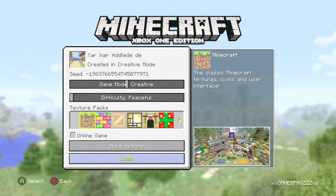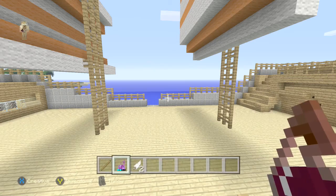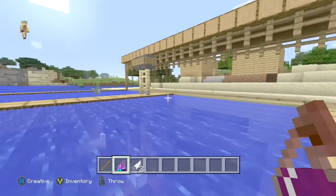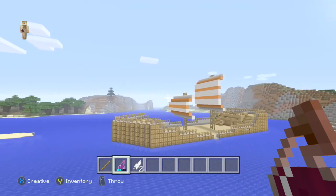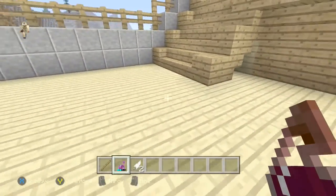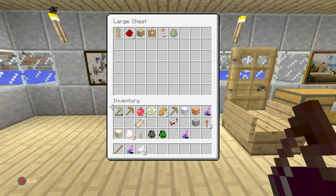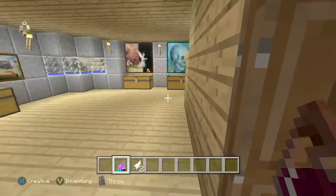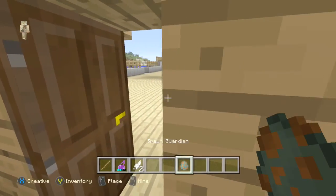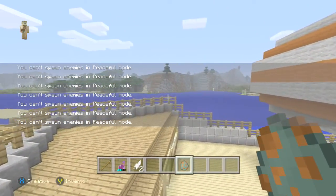The next one is called Yar-Har-Fiddly-Dee, and I actually remember this one because it's a world I went on during one of my livestreams. He built the boat, and I helped build this dock over here, which is pretty cool. I'm gonna show you around the boat and be a dick again and break one of the little blocks. Going into the captain's quarters, as the sign says, there's absolutely nothing in the chest — so I'm just helping him out by putting stuff in. Then I have a brilliant idea to spawn a load of mobs over the ship, but you can't spawn enemies in peaceful mode. Womp womp.